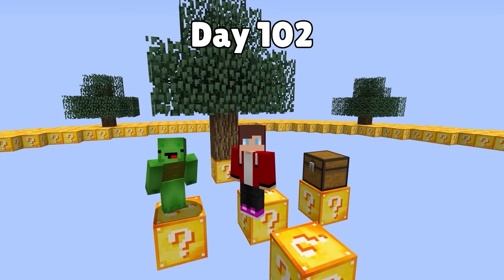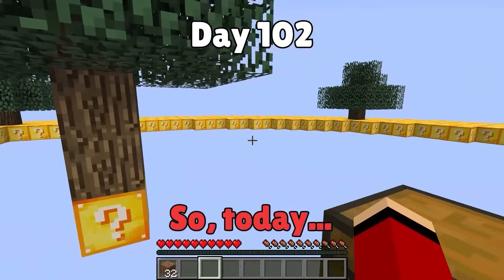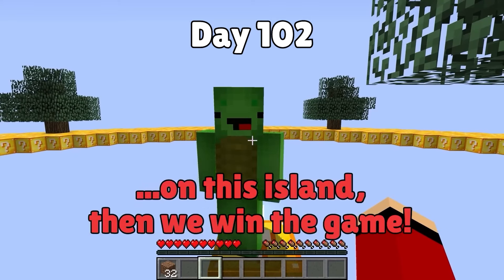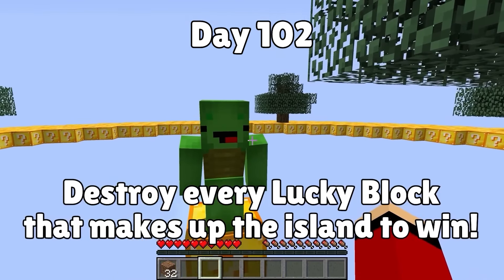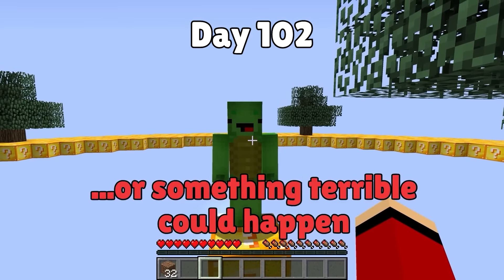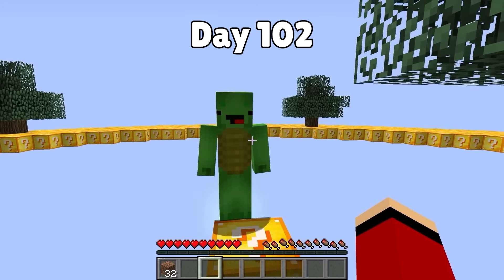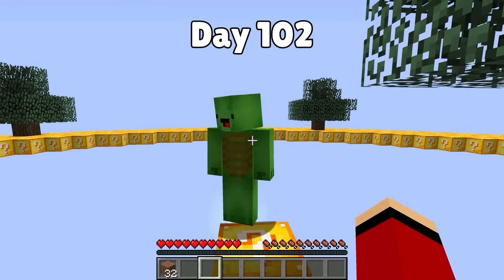Today Mikey and I have come to an island made entirely of lucky blocks! We're going to attempt the lucky block island challenge. If we can break every single lucky block on this island, then we win the game! Lucky blocks are a type of block that makes something random happen when broken — sometimes wonderful things, sometimes terrible things. If even one of us dies, as long as the other finishes destroying every lucky block, we both win. Whoever dies will switch to creative mode to watch and cheer the other on!